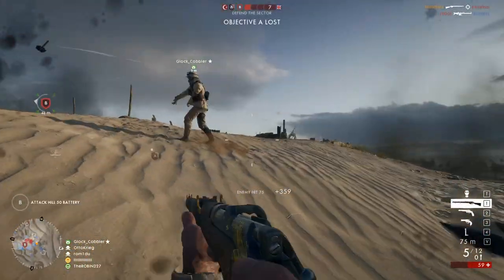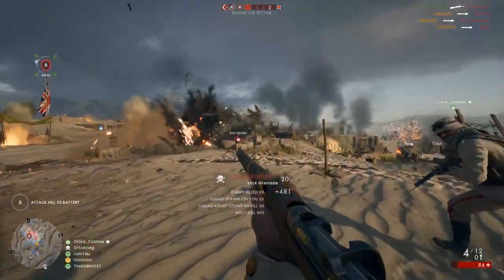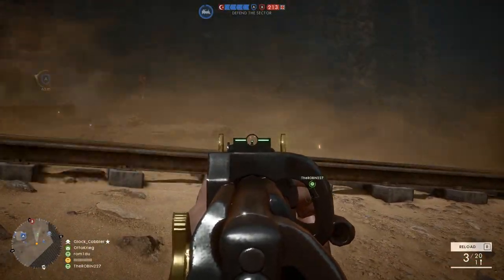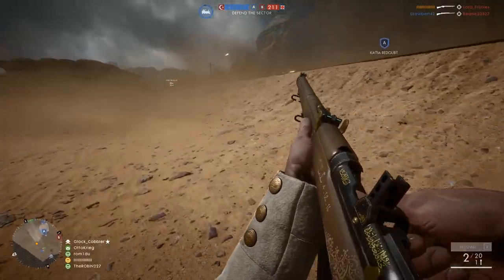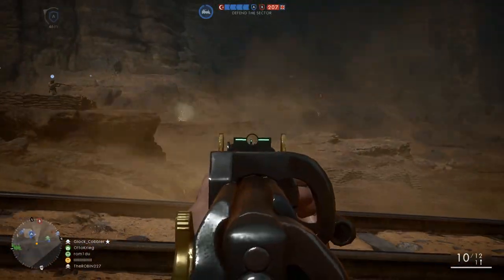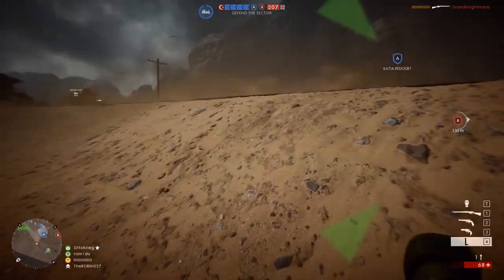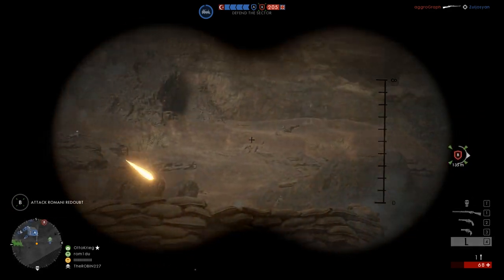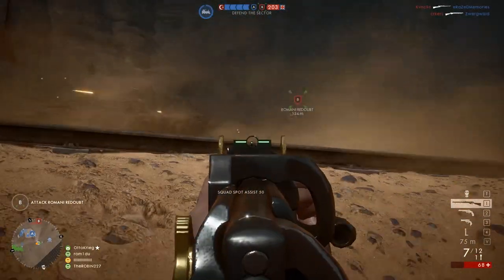Now aside from this rifle being based on the SMLE, which is one of my favorite guns in the game, it's also got, in my opinion, one of the best looking weapon skins in the game. It's based off a real weapon that was given to TE Lawrence from Amir Fiesel. The rifle had been a gift to Amir from Turkey, and it was captured at Gallipoli. Lawrence ended up using the rifle for the rest of the war and later presented it to King George V. This isn't just some fantastical weapon skin that DICE came up with — it is based on a real weapon, although they might have embellished a little bit with some of the gold plating.